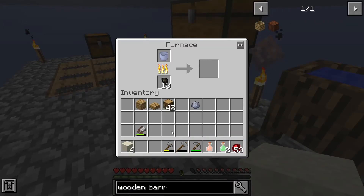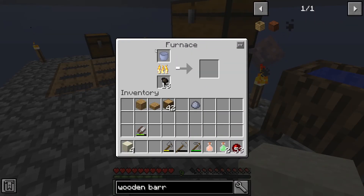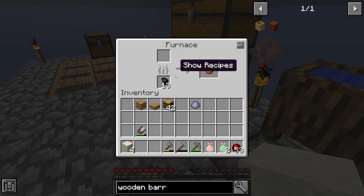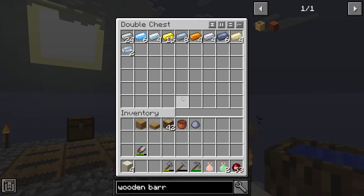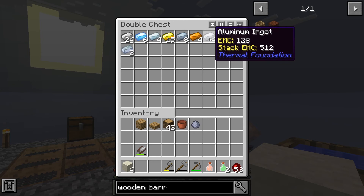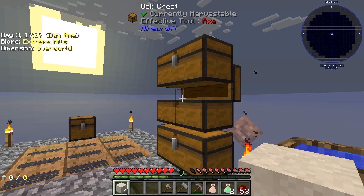Now we could make a clay bucket. The thing about clay buckets is they can only transfer water reliably — you can get lava in there but it's one-time use; as soon as you use it, it goes away. So we need to use the aluminum I got and make the crushing table, which we'll get to in a second.